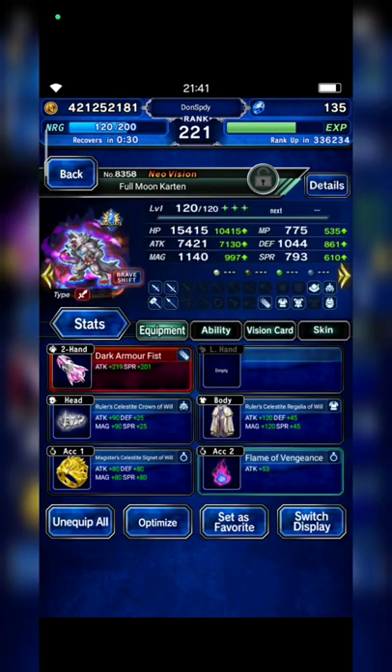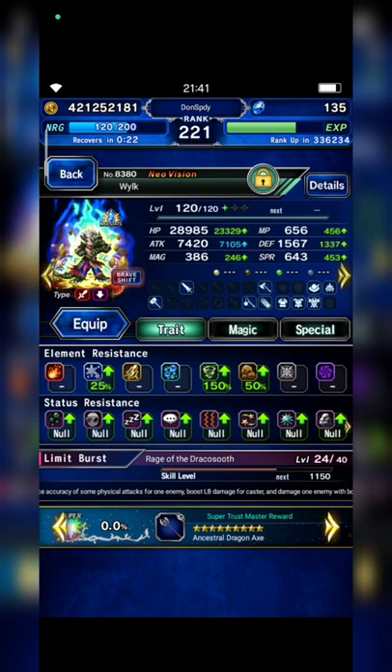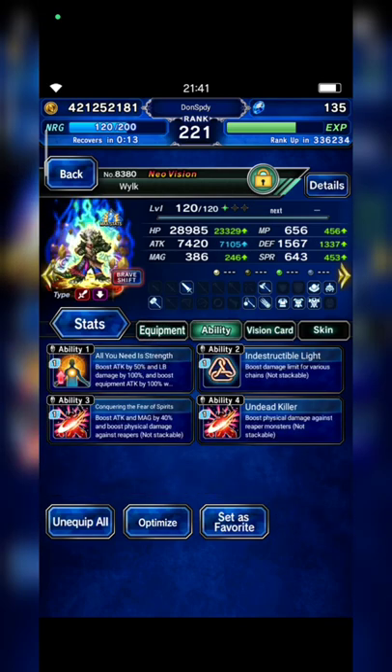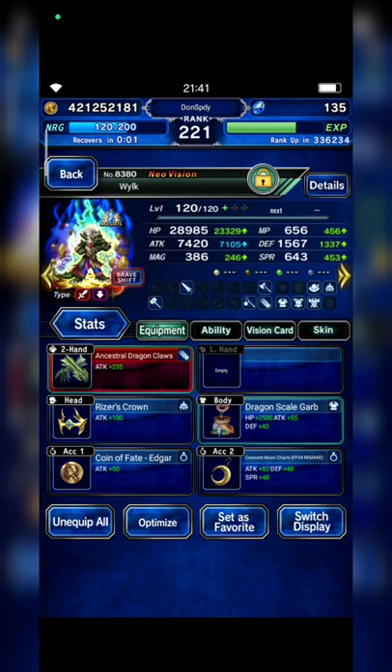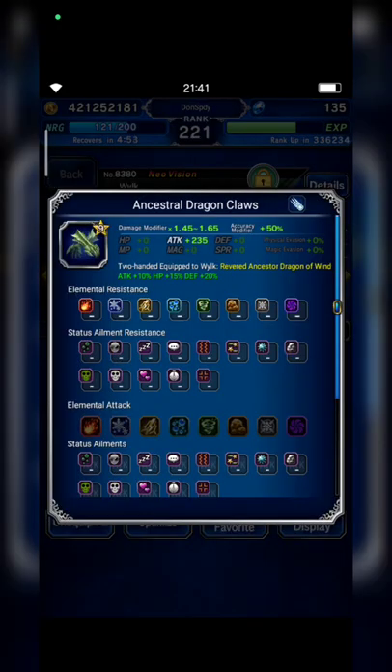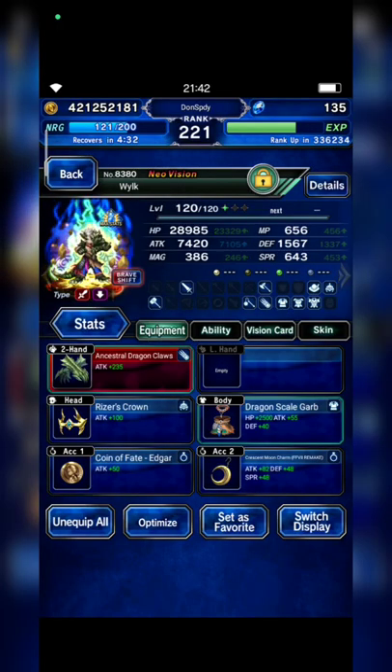This is Wilk's abrasive build. Technically he has the same attack point — only one point differentiation. He also has maximum chain limit boost with 300% Reaper killer. Instead of equipping him with axe, I choose fist just to make it fair, because I know that axe has higher weapon variants up to 1.95. With fist it's 1.45 and 1.65, which makes the comparison fair.